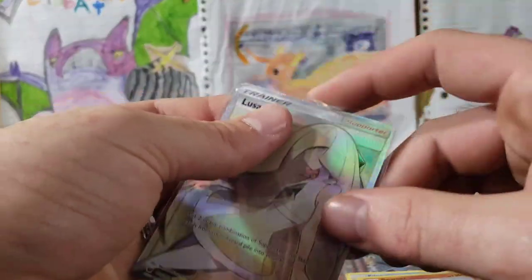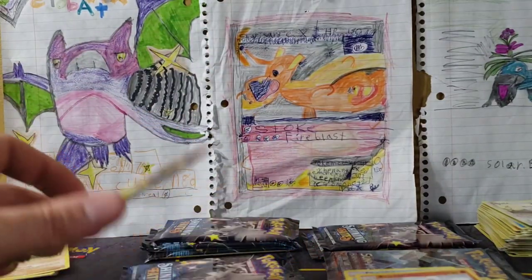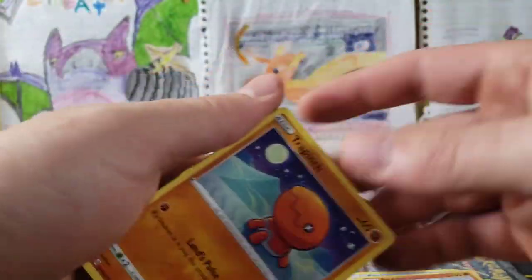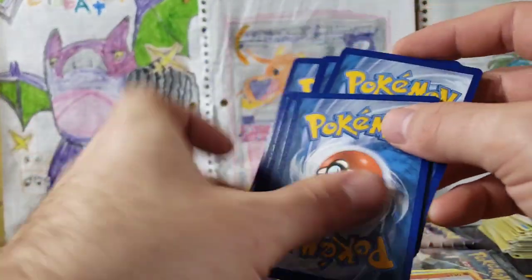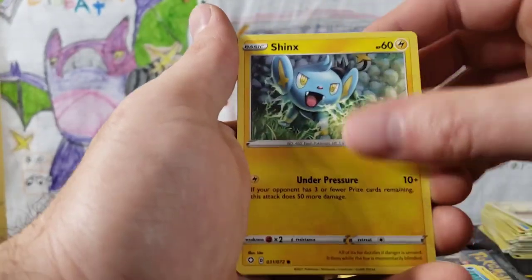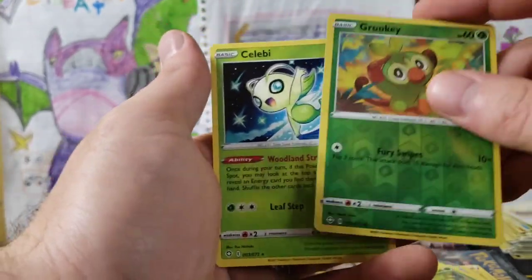These old packs — I started recollecting back around Battle Styles again, so this is amazing. I went hard on Shining Fates. We're going to open up some Shining Fates — Lusamine. Here we go with the Shining Fates — what a great opening! We're getting a ton of great cards. Lightning Energy, Dart Tricks, Ball Guy — I did not expect that at all. Team Yell, Trapinch, Woobat, Shinx, Koffing, Grookey, Grookey Reverse, and a Celebi.